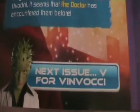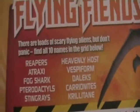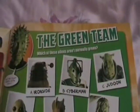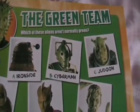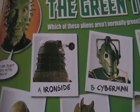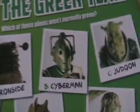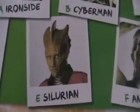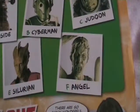Next time it's the Vinvoci, who's in the end of time. Then as usual you get your puzzles at the back — a word search with 10 words this time, 10 names to find. Then the green team: which of these aliens aren't normally green? There's an Iron Side, which is kind of green. Cybermen are not green, Jadoon are not green, Slytheen are green, Silurian is green, and an Angel is not green.